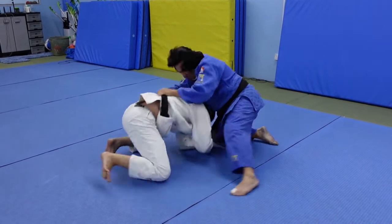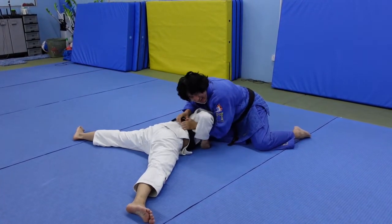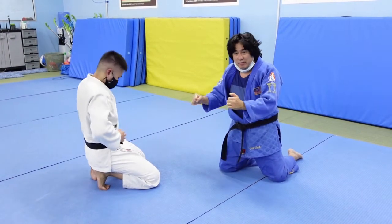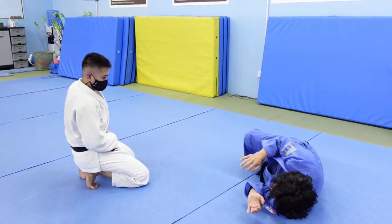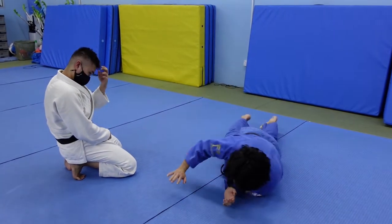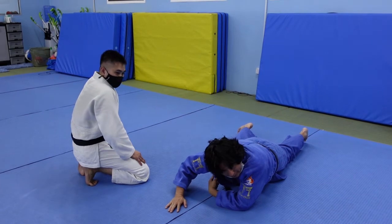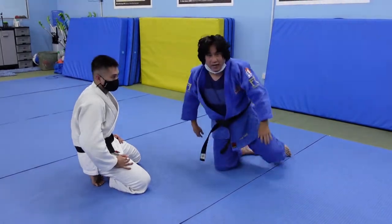You go here, like that — just get your arms in. Then you go here. You distract by knocking him to the side. When Uke is knocked to the side, he's not thinking about blocking anymore — he's thinking about getting back into position. When he comes back, this is open. You just get your arms in. Once your arms are in, you can work your way slowly.